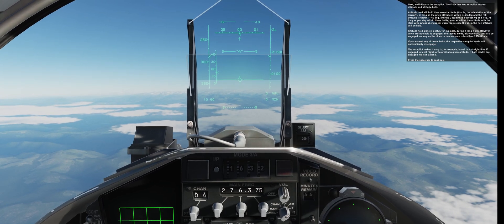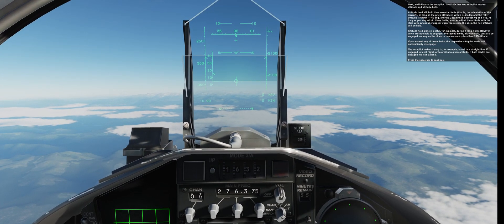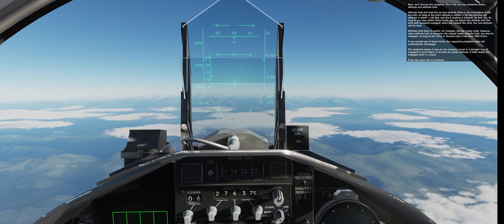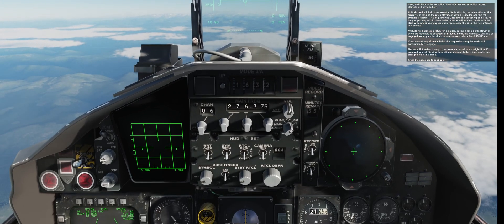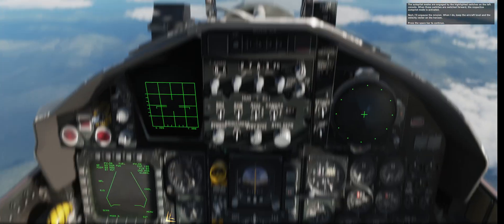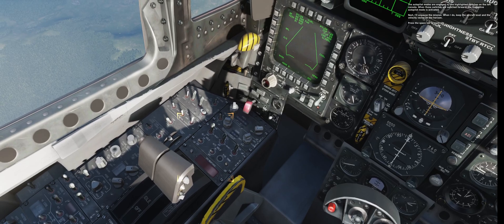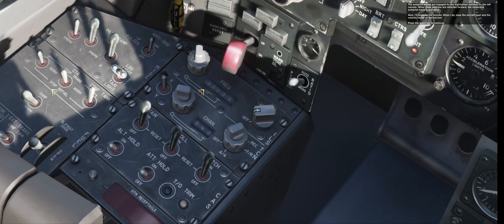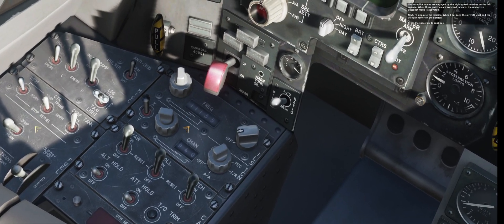The autopilot makes it easy to, for example, travel in a straight line if engaged in level flight, or to orbit at a given altitude if both modes are engaged while in a bank. The autopilot modes are engaged by the highlighted switches in the left console. When these switches are switched forward, the respective autopilot mode is activated. Next, I'll unpause the mission. When I do, keep the aircraft level and the velocity vector on the horizon.